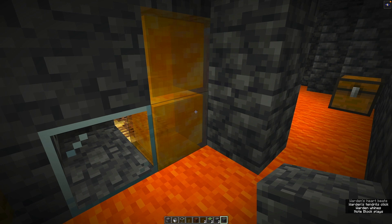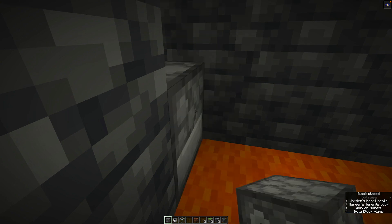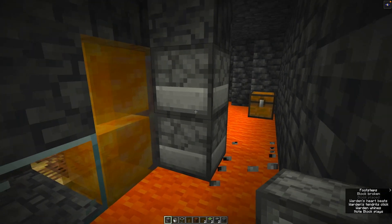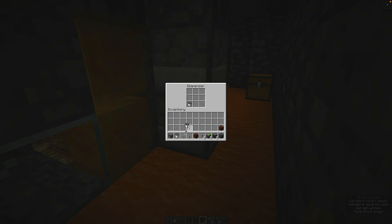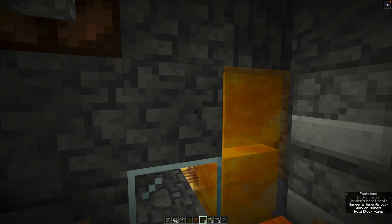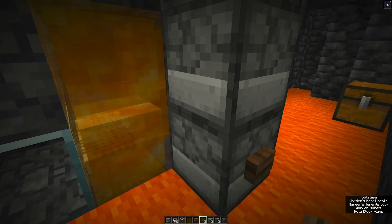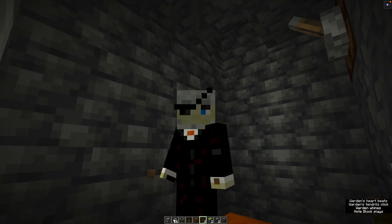We still have two water sources in the bubble column and we need to get rid of them as well. Going over here we put temporary blocks and place two dispensers, put buttons on the lower one and empty buckets inside. We should easily be able to control the water in there - now it's gone. Right now we are in mob switch mode. That's all there is to it.